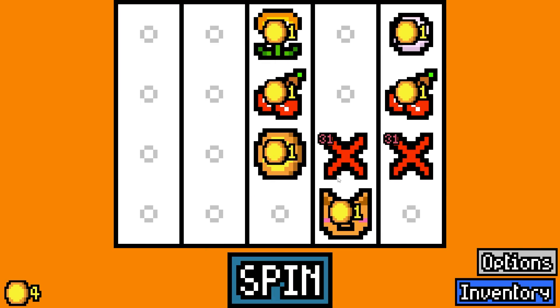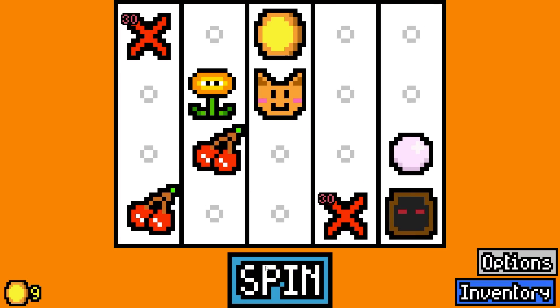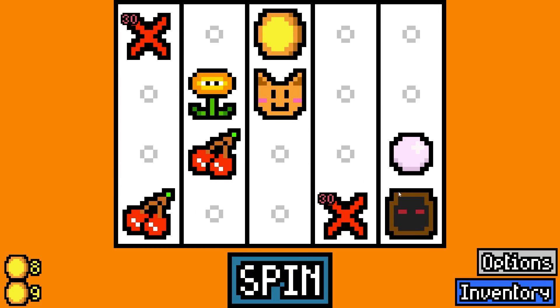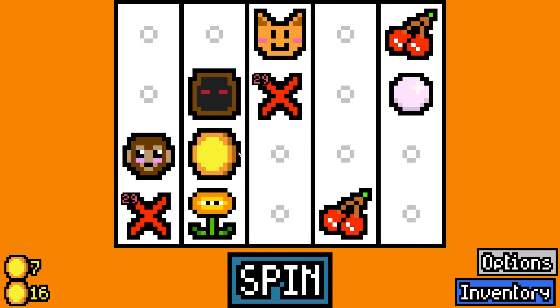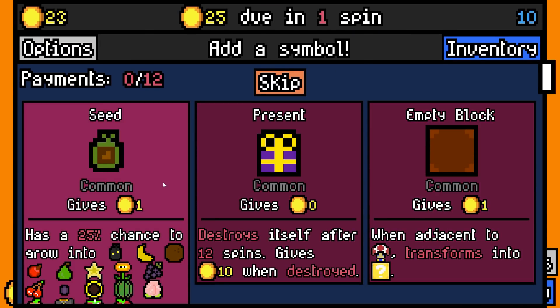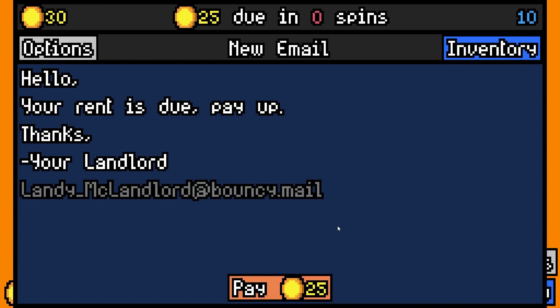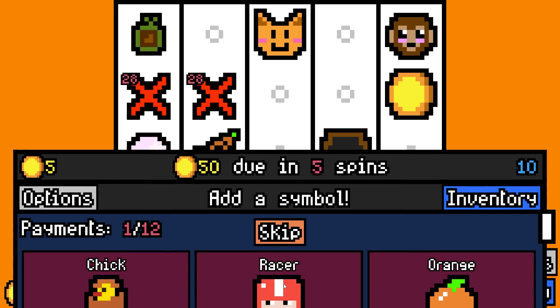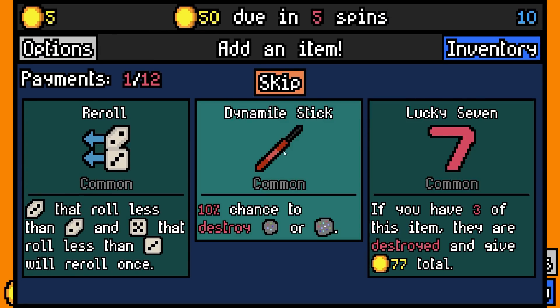I'll add another cherry because when adjacent they give one more - that's about it. I'll add a zero value cultist. We'll add a monkey - nice, could have done with that last run. I'll add a seed and hope it grows into a coconut or banana. We'll pay 25 with 5 spare.